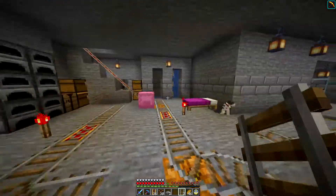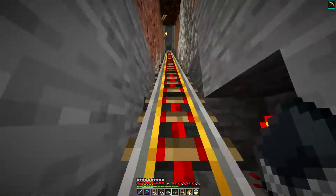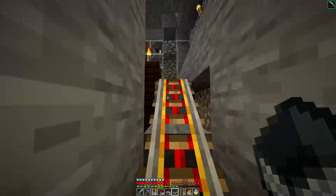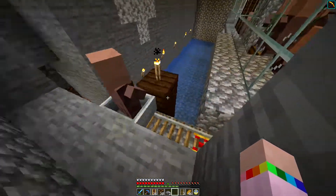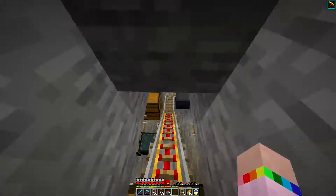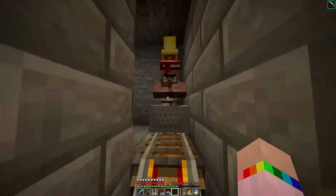The first villager to come out of the iron farm is going to go up in the potato farm, because at the moment it's not working. I did get someone in there but they were a farmer, and I don't think farmers throw stuff at other farmers. So I had to get him out. I put him down by the creeper farm which is going to be a trading hall, and so I needed another one in here.